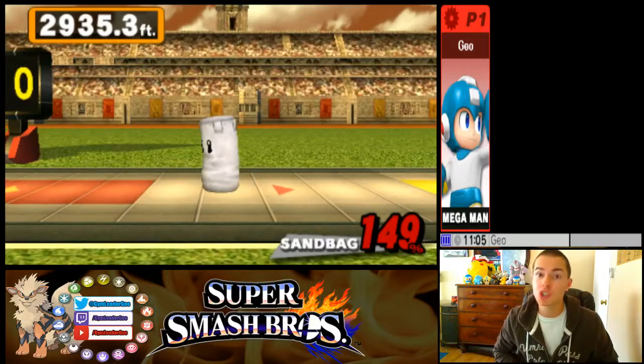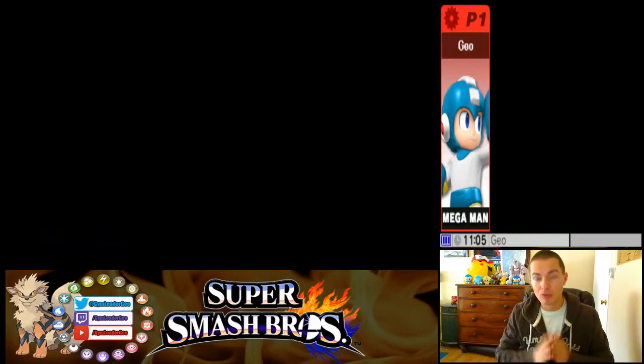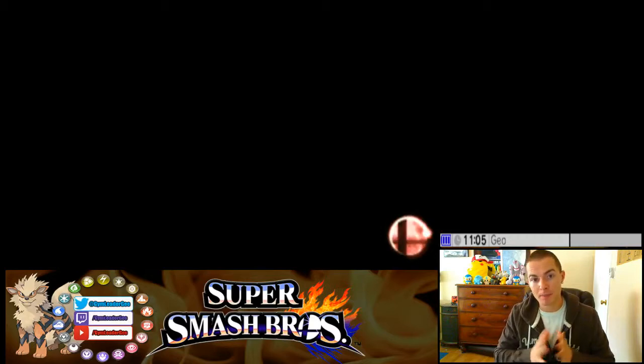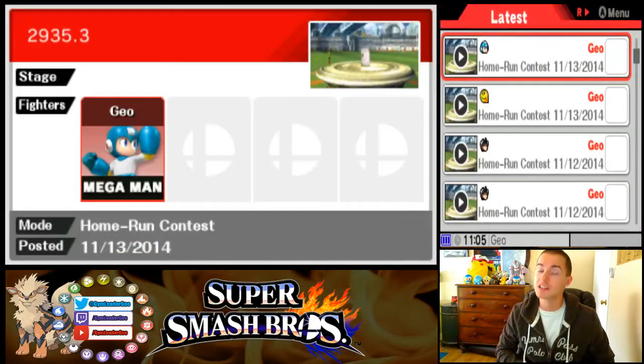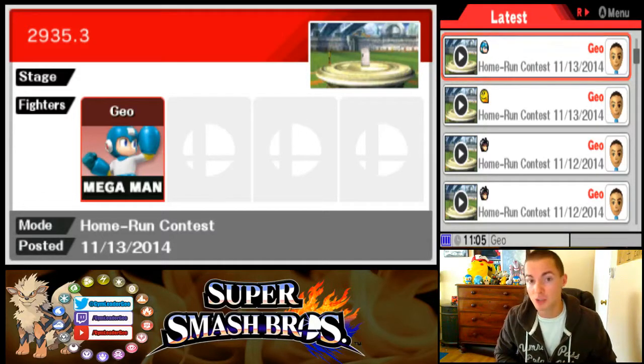One other tip: let the bag fall back down before you do another up air. Don't jump as high as you can to try and meet it as soon as possible. It's really a finesse game with this one. As long as you are releasing that up air from inside the image of the sandbag — basically clipping the images together before you release your attack — you can get this score. The up air is a great way to rack up damage.